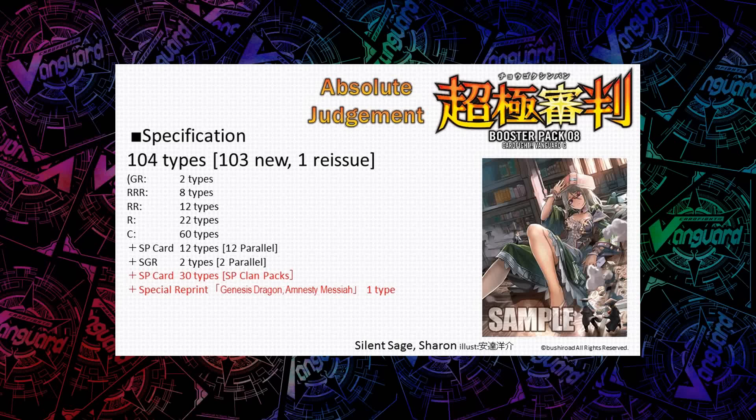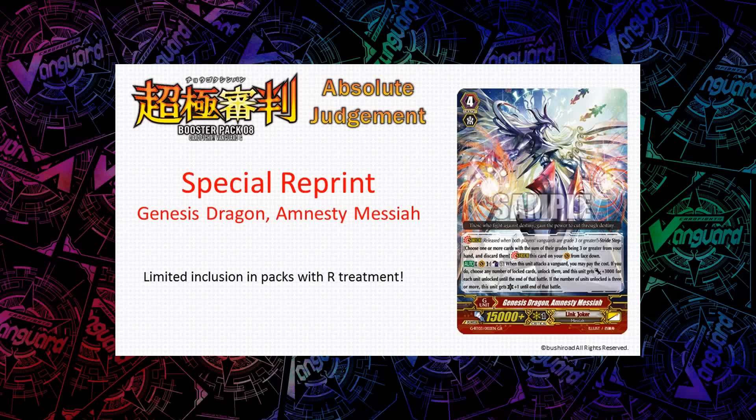One of the pieces of news that excited people the most is that Amnesty Messiah is getting a reprint in RR foiling. It's not necessarily going to be as common as a Rare, but from what I've heard, there should be about 5 per case — similar to the very first GRs in GBT01 or GBT02 — giving about a 30% chance of pulling one. This is something people have been asking for a long time, and I mentioned it in my community market rant. Just a few days after I released that, they announced the Amnesty reprint, the Idol booster, and all these things — pretty exciting.